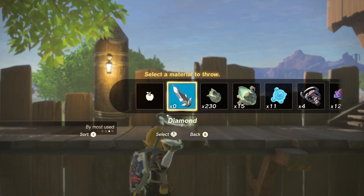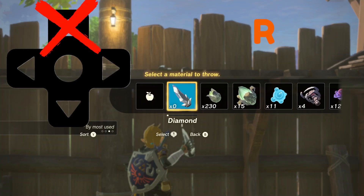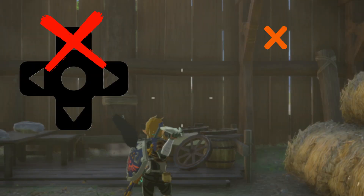We're going to jump backwards, press the D-pad. Let go of D-pad, press it again, let go of R, let go of D-pad, press it again, and then press X to drop.